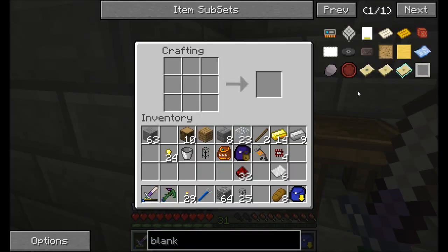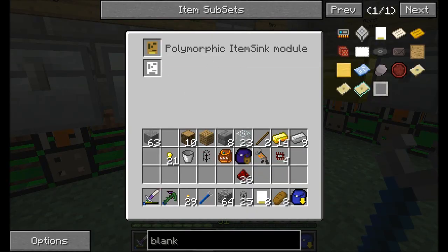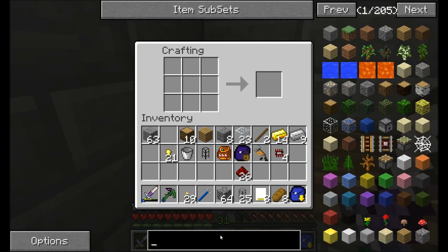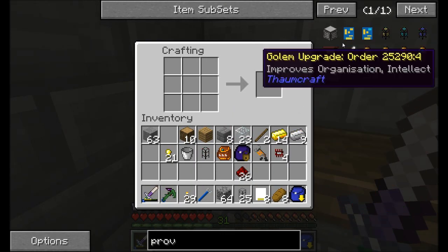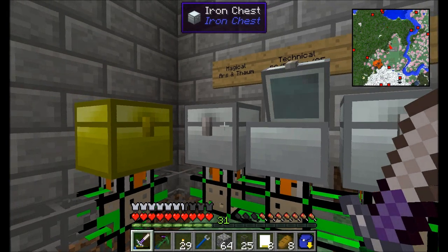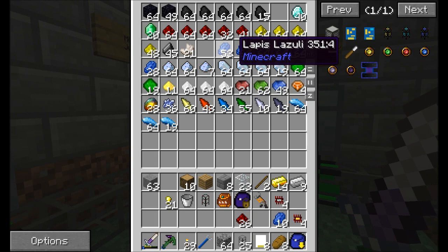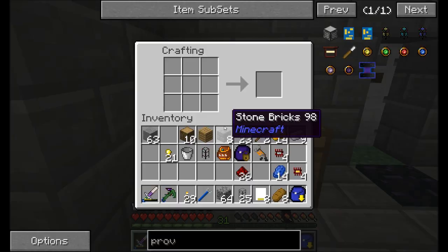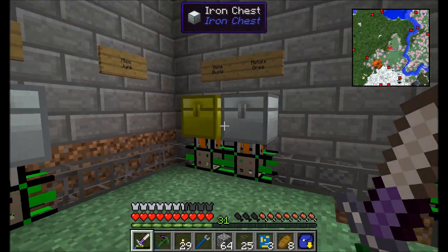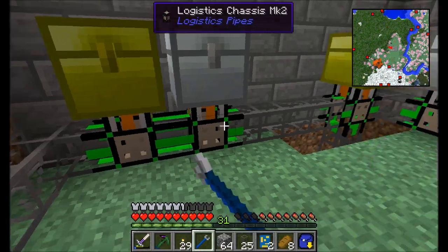So why have I been using Logistics Chassis Pipes Mark II? So far, you've really only seen me put one module into each of these Logistics Chassis Pipes. What's the other module I want to put in there? Why don't I show you the Provider module? This guy's pretty neat. It's going to require some golden chipsets because it's a higher tier module. We're also going to need some blue dye, AKA lapis. Let's go ahead and make a Provider module. I'm going to place the Provider module for now — it's eventually going to wind up in all these guys.